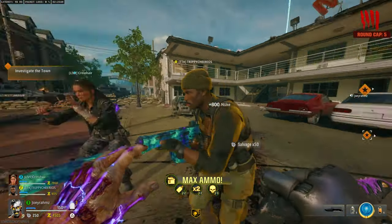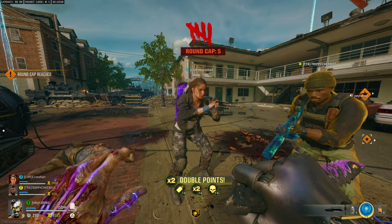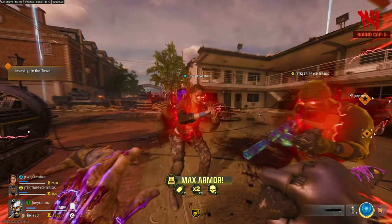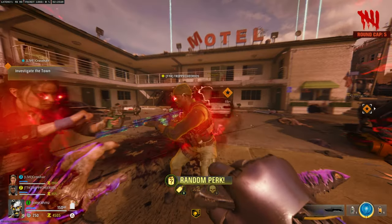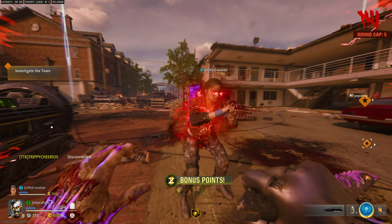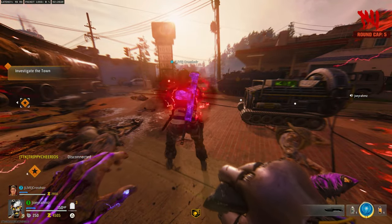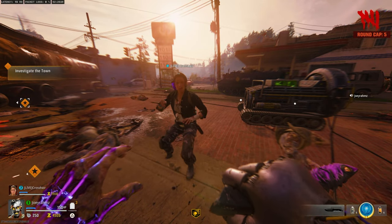Two players are going to get you into guard mode and one's going to leave. I'll nominate Trippy as number one and Crosshair as number two. Trippy is going to pull his Frenzied Guard first, then Crosshair will do his after. Now Trippy, go ahead and put your Frenzied Guard on — and now Crosshair puts his on. After that, Trippy's going to leave the game. You are now in guard mode. Crosshair's Frenzied Guard will expire but you'll stay in guard mode — watch, once it expires, you'll still have yours.